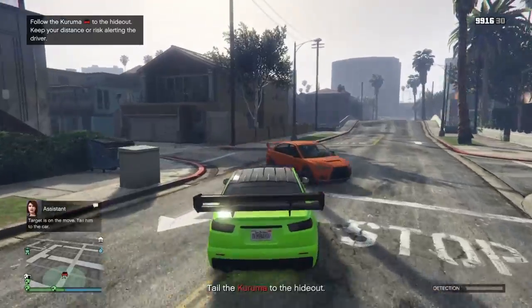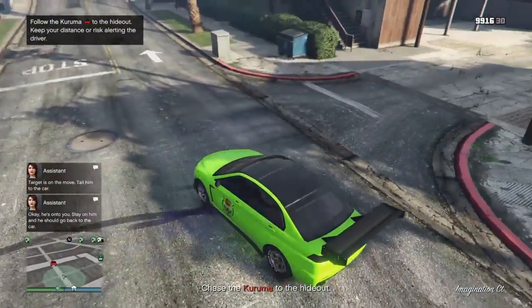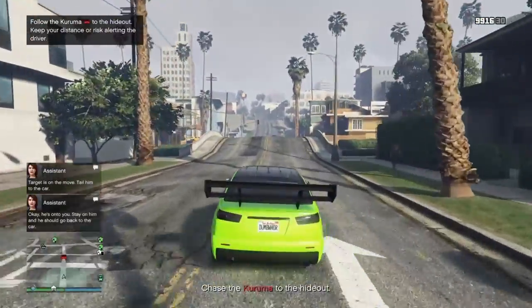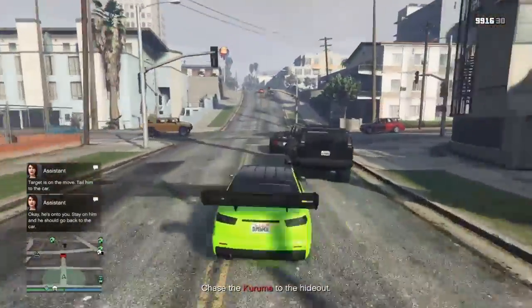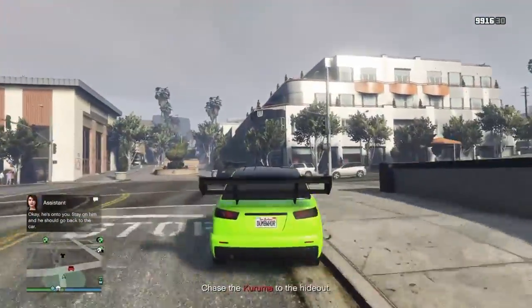So they want you to follow this car without alerting him — so what we're going to do is alert him. This speeds up the mission immensely. If you just slam into the car, you can now just follow him to wherever you're going.